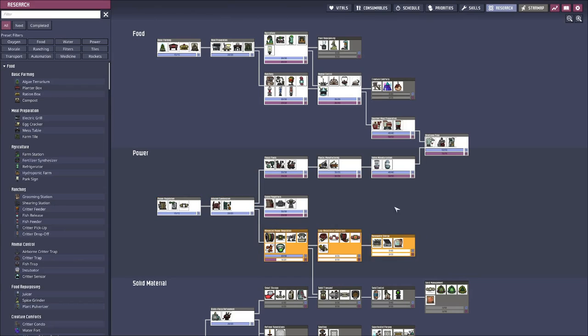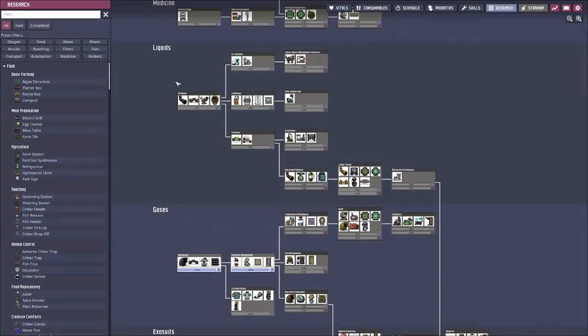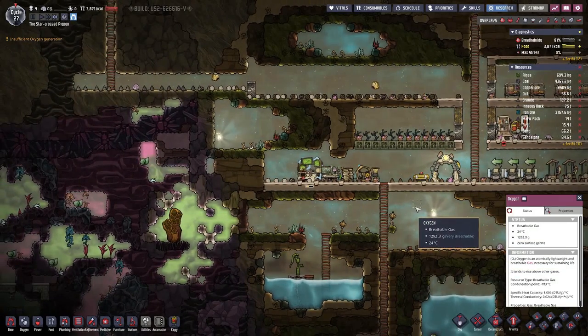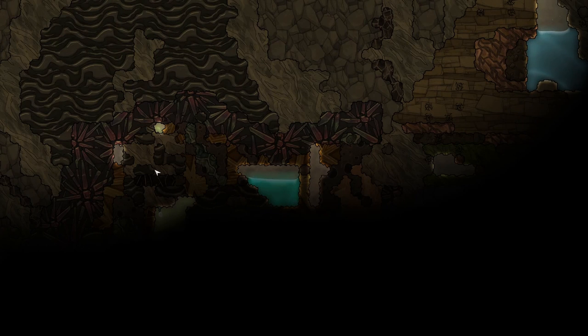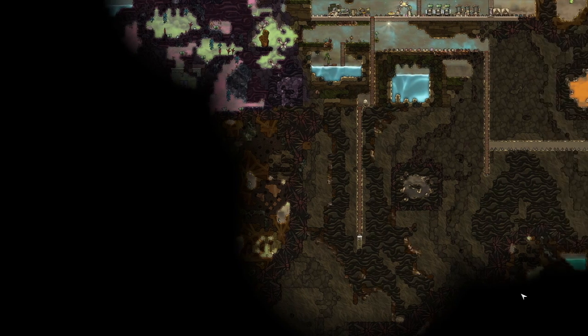We are making some progress on research — currently researching energy and making our way down to various topics. I'm also looking into exploring the area a bit more. Down here somewhere we have another vent — this one is polluted oxygen with infectious spores, so not that nice, but maybe we can do something with it.